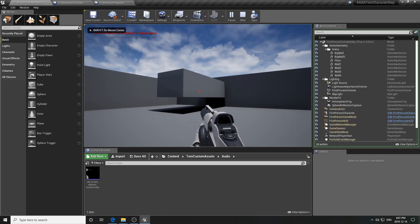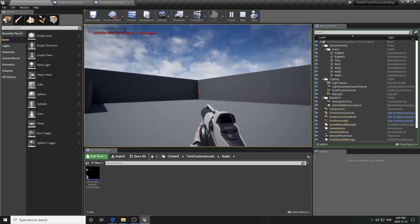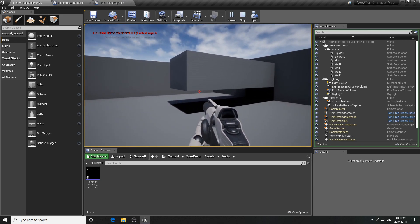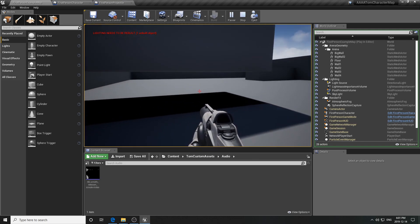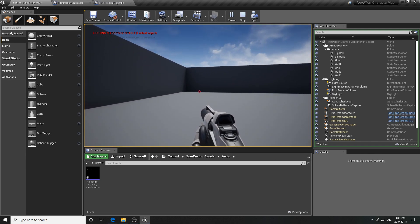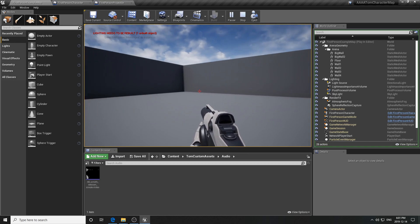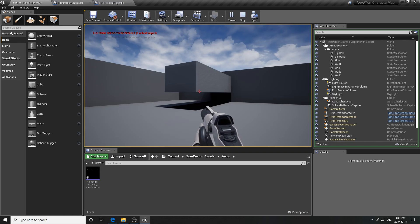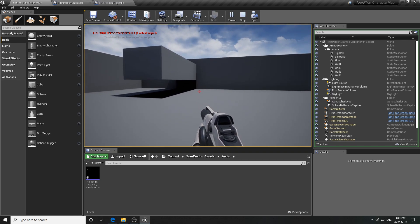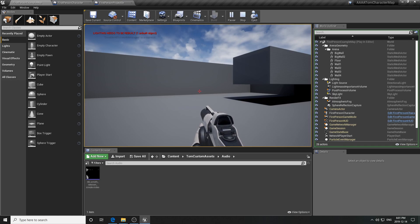Testing in the map: we now have the Smith and Wesson sound on firing, a proper tracer projectile that disappears on impact, a crouch with Left Control, and running with Left Shift. Future videos will continue building on this first person shooter - adding better arms, a better gun, HUD elements like a health bar and ammo counter. Thanks for joining me; if you haven't subscribed please do. Keep editing and stay well!